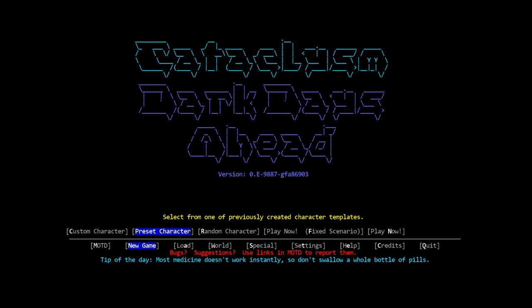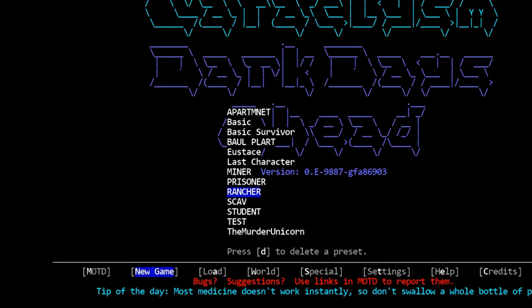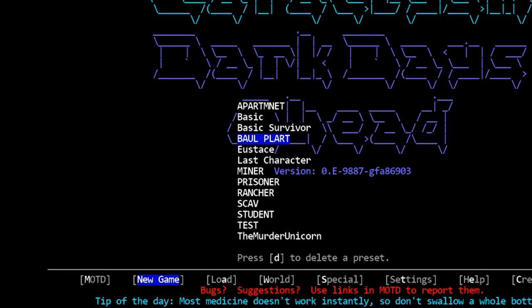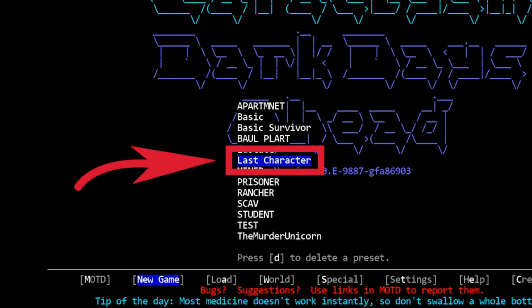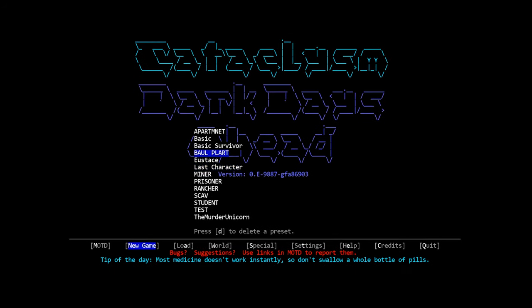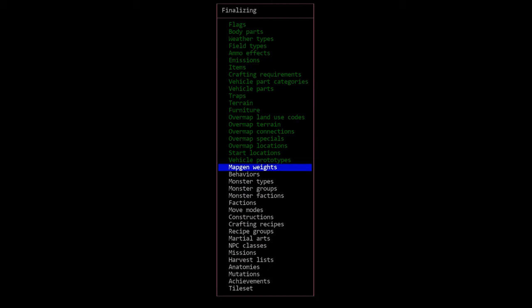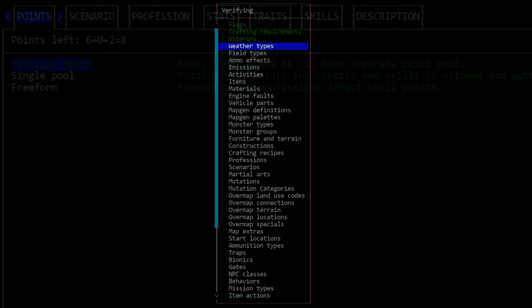Next up we have preset character. When you create a custom character you can save that template for future use — those will be listed here. Cataclysm also saves your most recently rolled character so you can quickly re-roll that same layout if you get killed shortly after starting. I don't use templates very often but it's a nice feature, especially that last character option. Finally, custom character will allow you to build your character from the ground up, so let's select that and dive in.